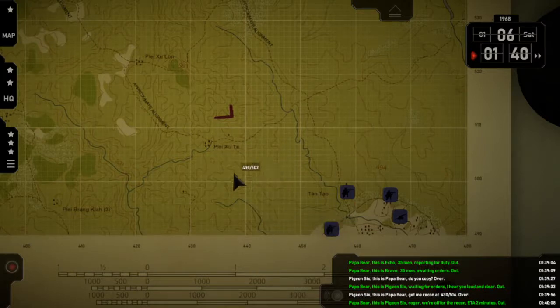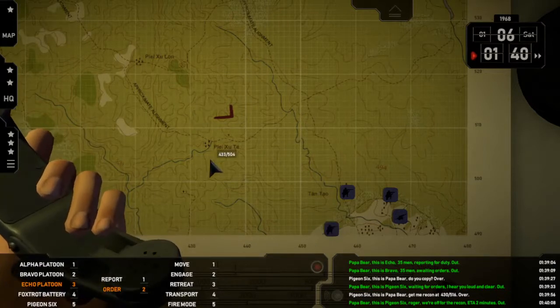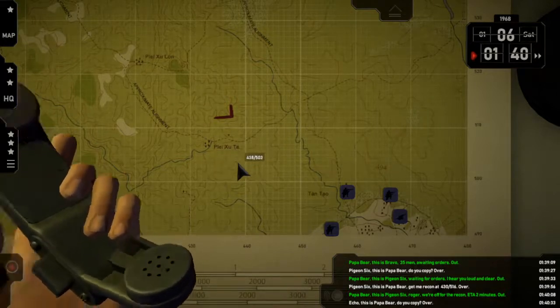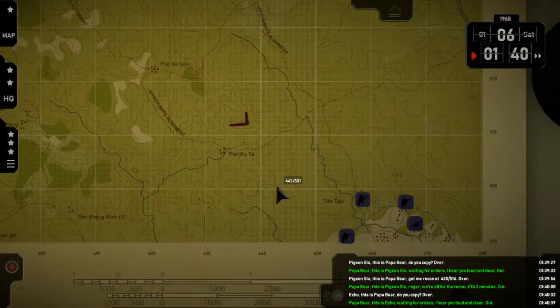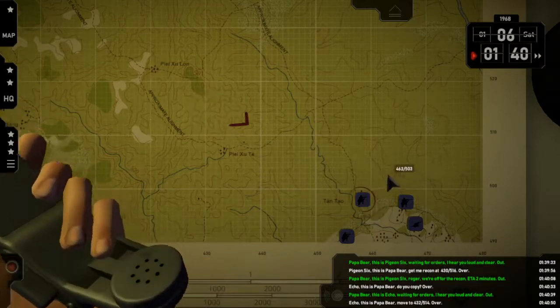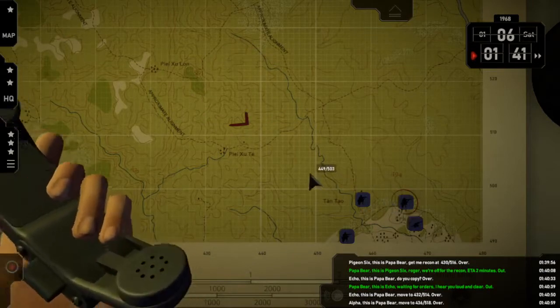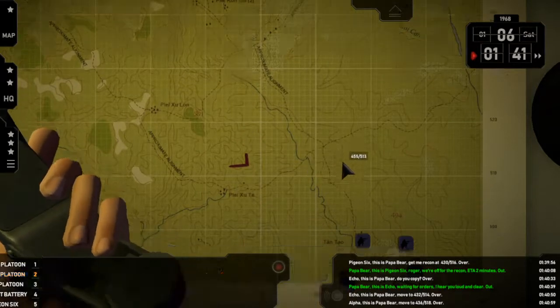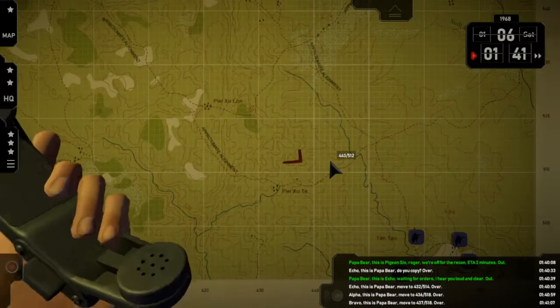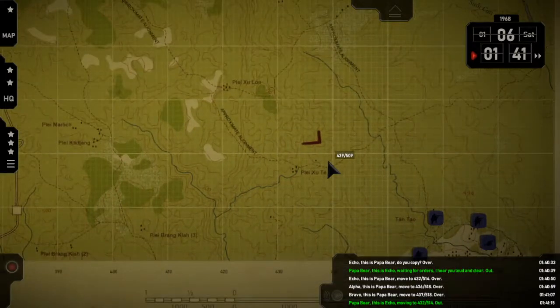Now this game could take hours to do. So we're going to go Echo — move. Echo, this is Papa Bear, move to 4-3-2-5-1-4. Over. Alpha, this is Papa Bear, move to 4-3-6-5-1-8. Over. Bravo, this is Papa Bear, move to 4-3-7-5-5-1-4. Out. Papa Bear, this is Bravo — moving to 4-3-7-5-5-1-8. Out.